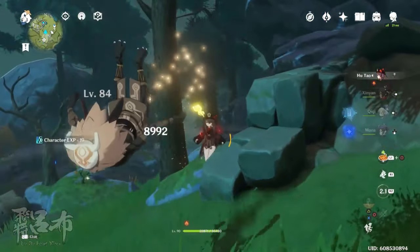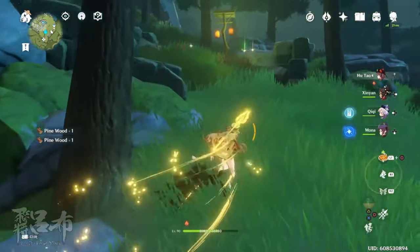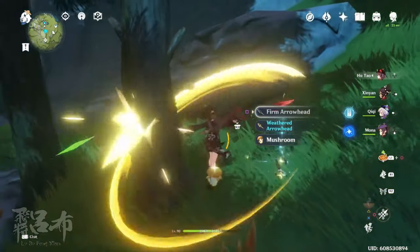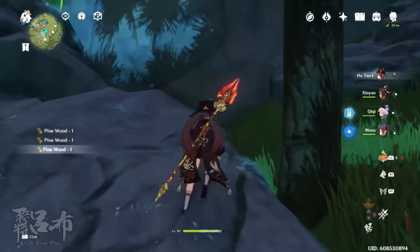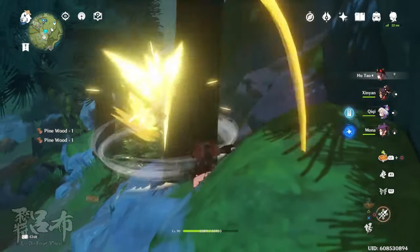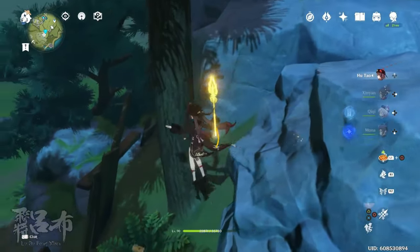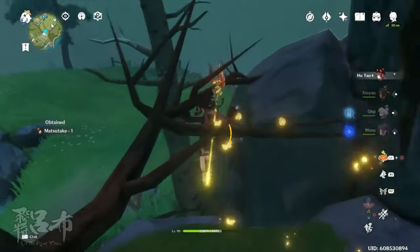That horrifying scream of death — that is what Hu Tao does. Because Hu Tao is evil. Hu Tao has no soul as she continues to chop these trees soullessly. You know what? This place has pines for days. Do you remember that picture of Hu Tao doing tax fraud with her hands on the laptop? That's what Hu Tao is doing — she's Bitcoin mining and committing tax fraud, because that's Hu Tao.